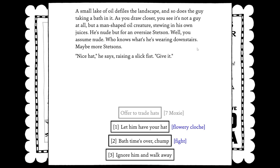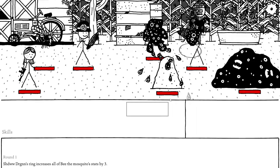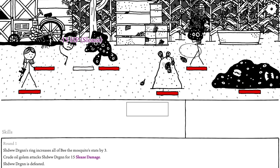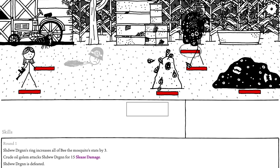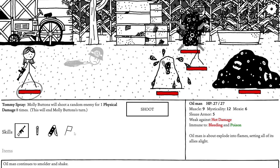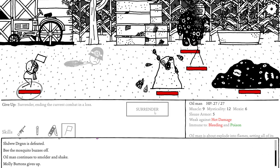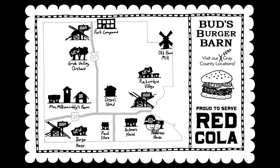Well, you assume nude — who knows what he's wearing downstairs. Maybe more Stetson. 'Nice hat,' he says, raising a slick fist. 'Give it. Math time's over, chump.' I may have made a mistake here. I definitely made a mistake here. Yeah, we're just gonna run. Hope that doesn't take my hat. We got covered with scabs, plus three to maximum HP. Yeesh.